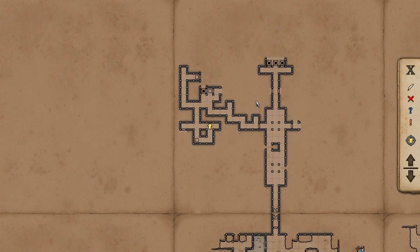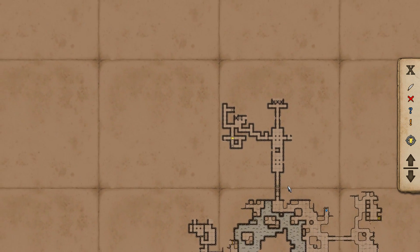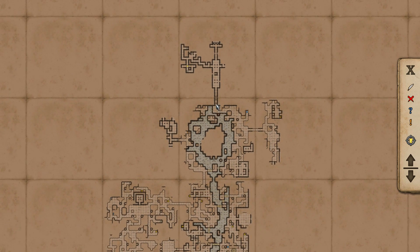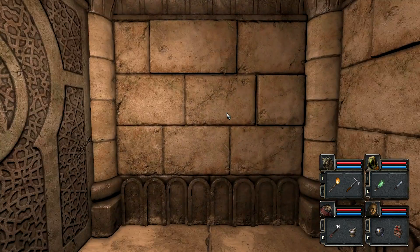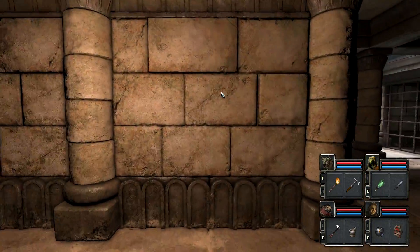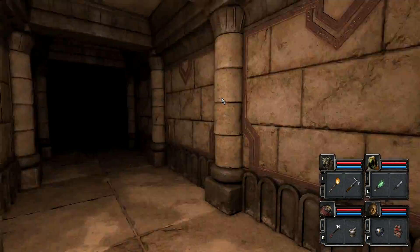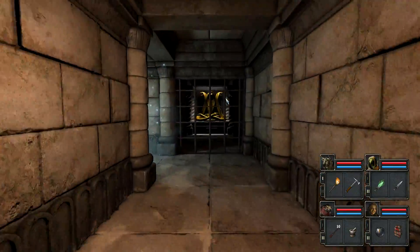Today we're in the Pyramid of Yumus. In case you missed last episode, we kind of wandered in here on a bit of a whim when originally we were planning on going to the Ruins of Dezerune, and we've really only just begun. I have personally now played quite far into the Pyramid. The place is pretty big. Our goal, at least for today, is going to be to get off of the first floor.